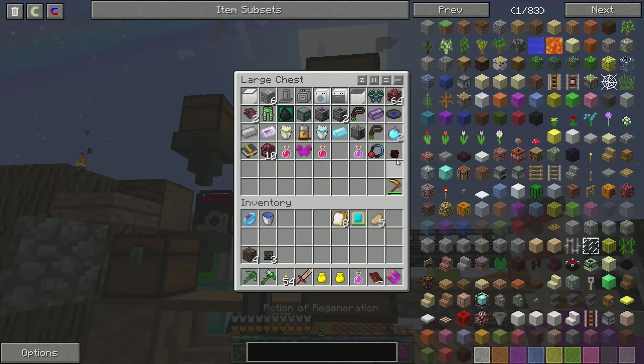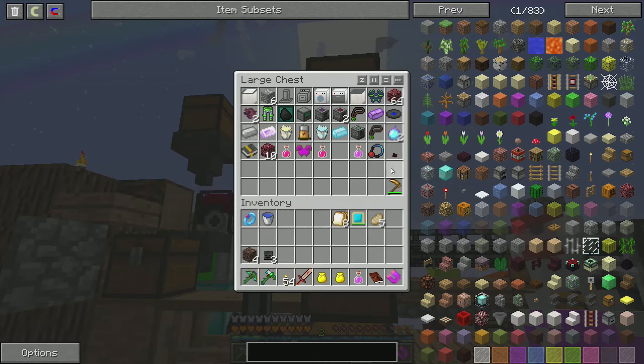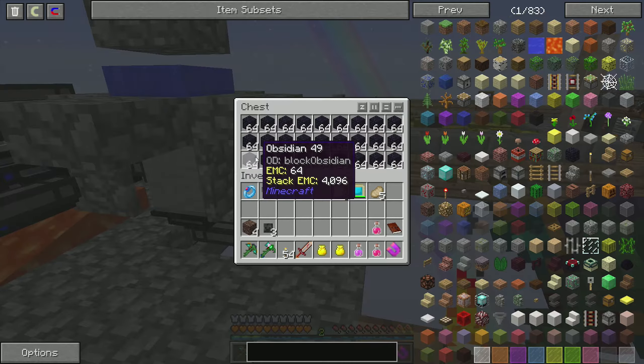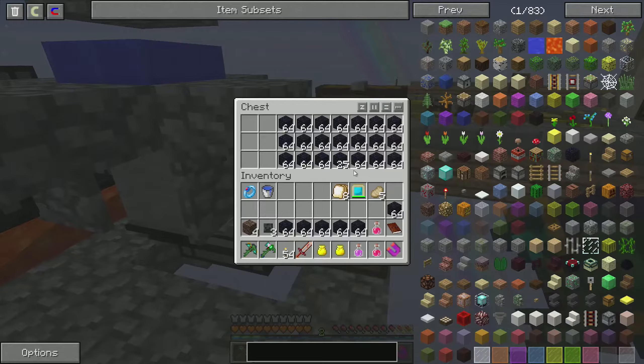Yeah, I did. Look at this crazy mob soul — it's a lava slime and probably because there are different sizes, it like spazzes out. Kind of ridiculous. So let's take some potions. If we're lucky we can maybe one-shot that guy, but just in case. And I think I'll grab some obsidian — probably don't need that much.